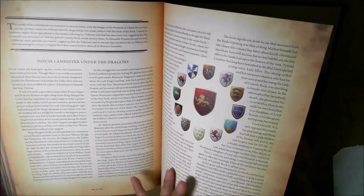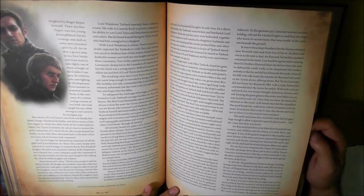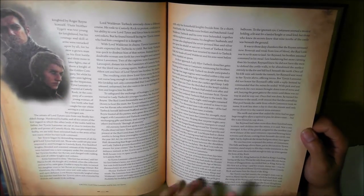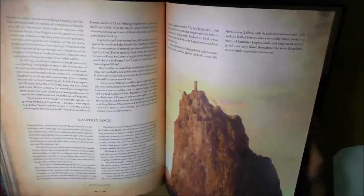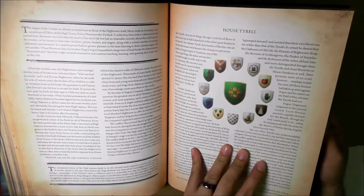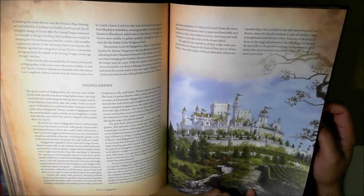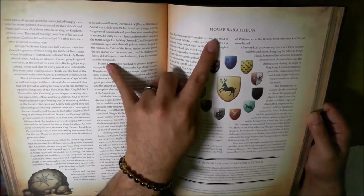Lord Tytos Lannister and his heir, Sir Tywin - so there's a young Sir Tywin Lannister. Casterly Rock up there. Then you get to the Reach - House Tyrell - Highgarden. It's a very lush, green, beautiful. Stormlands - House Baratheon.